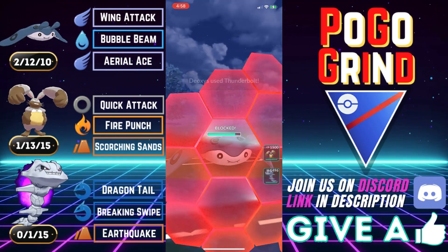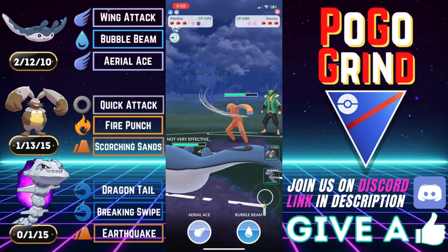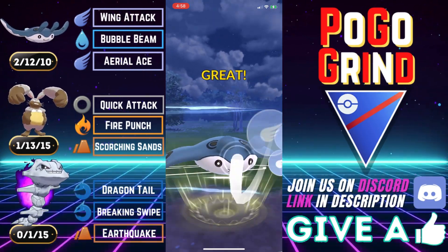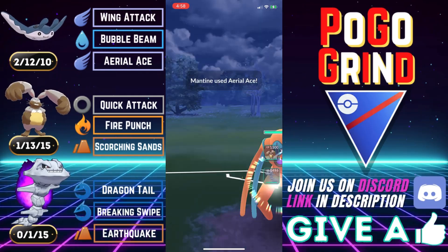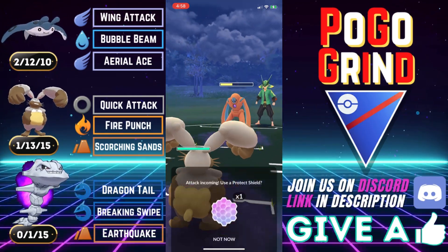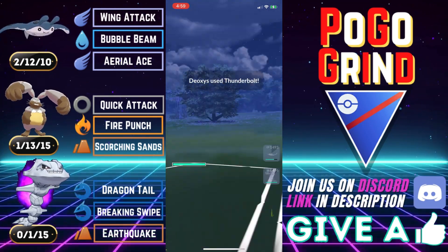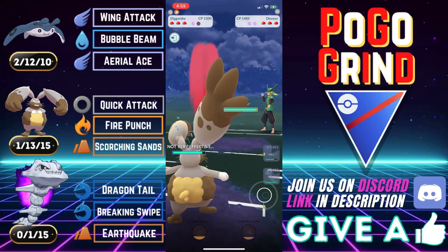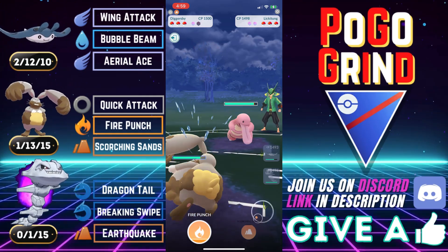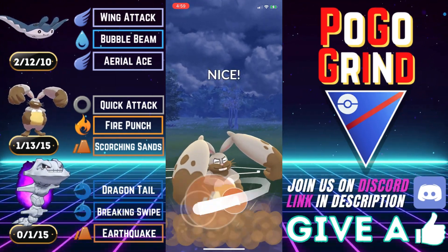They're over-farming by one here, so we're picking up on that play pattern. We got a debuff off, shield up the double super effective Thunderbolt, and now we go for the Aerial Ace after debuffing to get some damage in on this DD. We throw one and then catch the move on to Diggersby. Reading that they were over-farming by one — you've got to be reading your opponent and picking up on their play patterns. That's exactly what we do, allowing us to catch and take no damage.